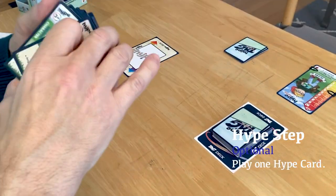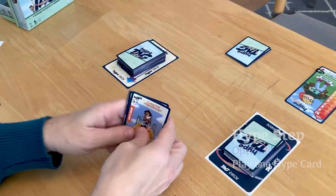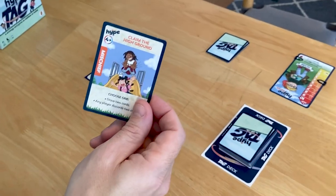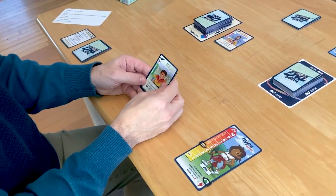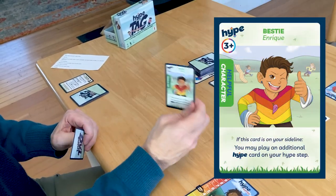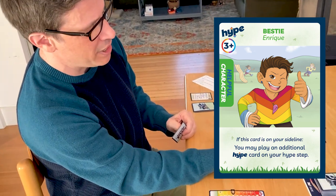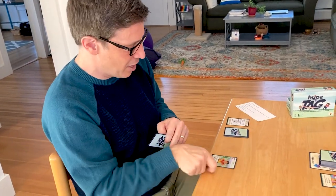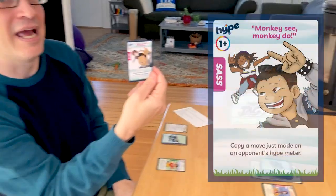The second part of your turn is called the hype step, and you can play one hype card. You know it's a hype card because it says hype in the corner. There are three types of hype cards. A mischief card is one and done — you play it into your sideline, do what the card says, and then discard it. The second type is a character card — helpful ones you play on yourself, harmful ones go to your opponent. For example, Enrique: when I play him he goes into my sideline and has an ongoing effect that helps me as long as he's there.